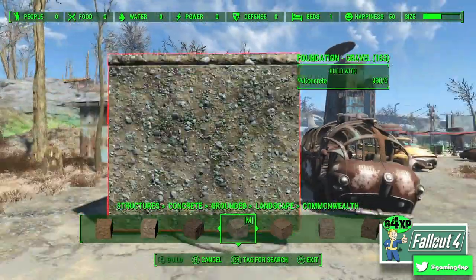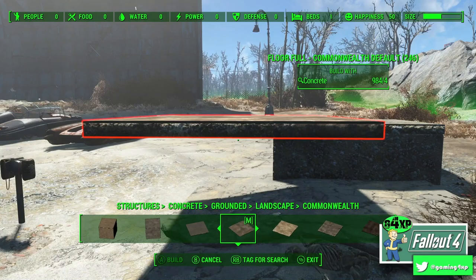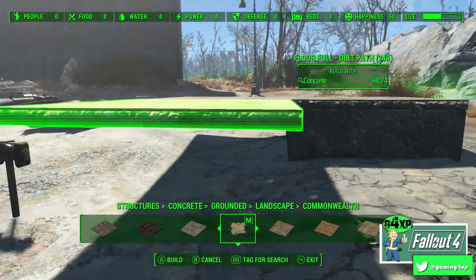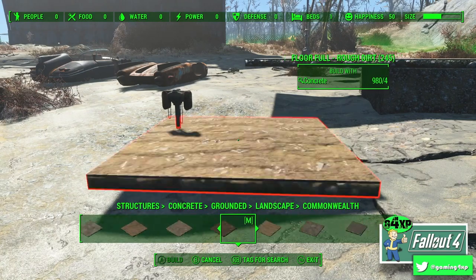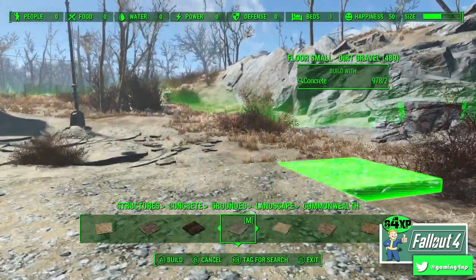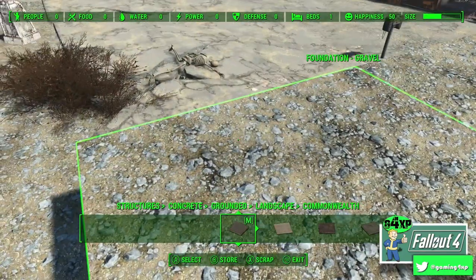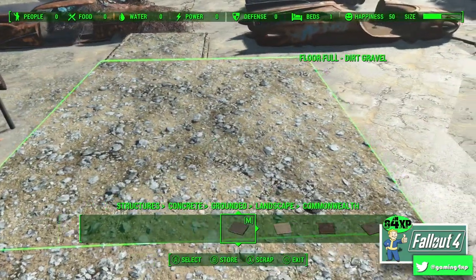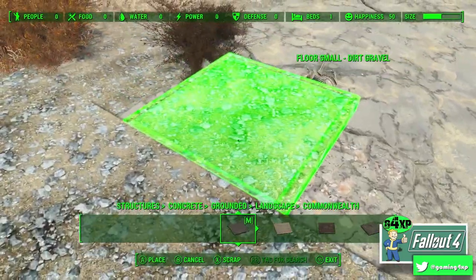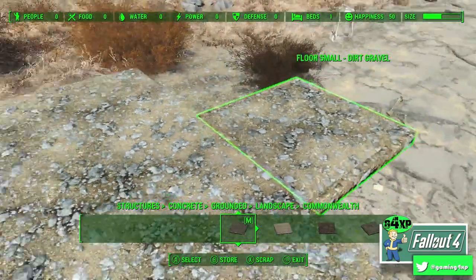In the Concrete tab you essentially have three different sizes. Now the only thing is, because it's been reskinned as a concrete item, the foundation and the big one will blend very nicely. The small one, however, has a line on it and that can cause some issues — but I will show you how to get around that in a little while.